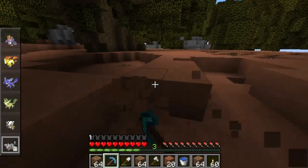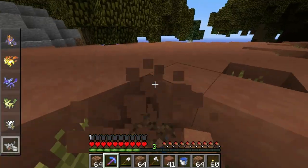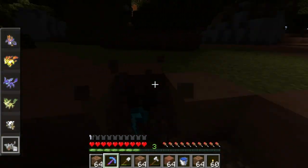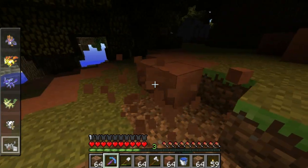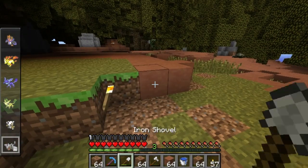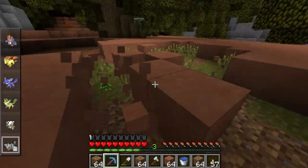You guys better give Terrace a big round of applause for replacing the top layer of all this desert with clay. I'm a happy man because I do need a lot of clay. If I take all this clay off the top layer it's not going to look bad — it'll actually look kind of like savannah. I'm going to collect a little bit and then head back home. I feel like I've wasted two episodes but I know I did get things done.